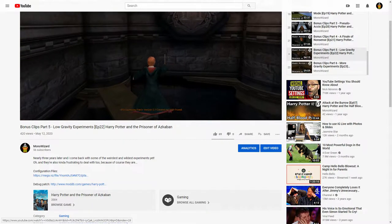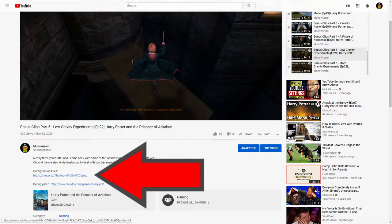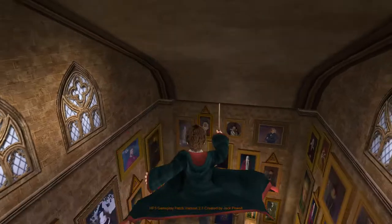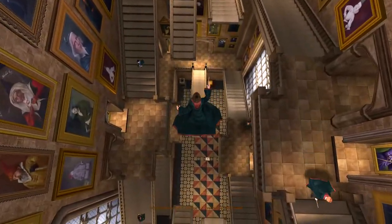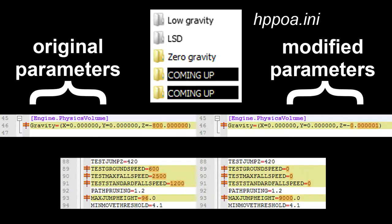There are more gravity experiments we can do, and just like I explained near the beginning of Bonus Clips 5, I have a download link in the description for these modified configuration files if you want to use them yourself. The main focus of Bonus Clips 5 was low gravity, so the next logical thing to try was zero gravity. But if I set it to exactly zero, the game crashes every time I try to jump — maybe the game always divides by that Z value and division by zero would be impossible. Setting it really, really close to zero works just fine, though.